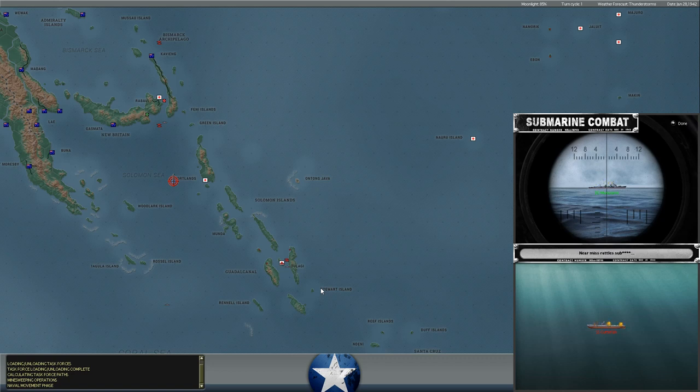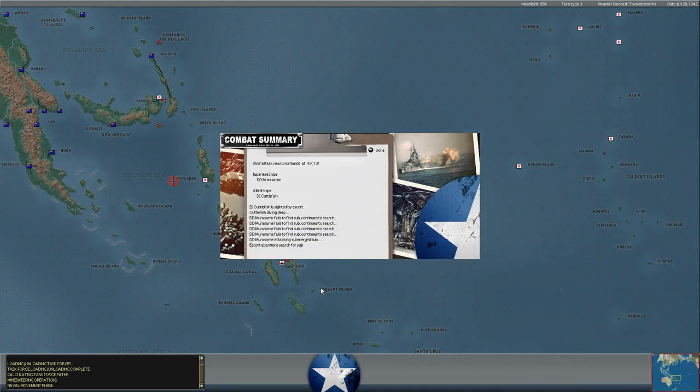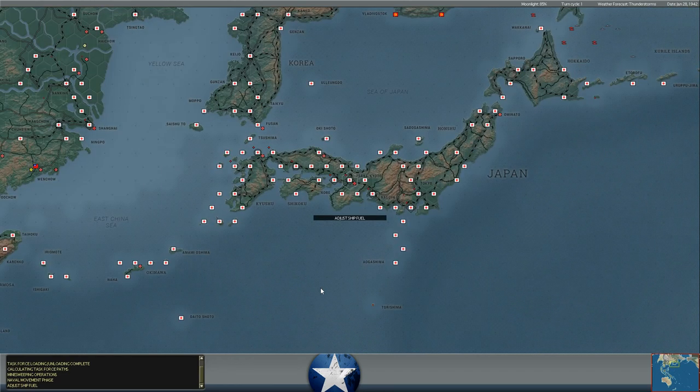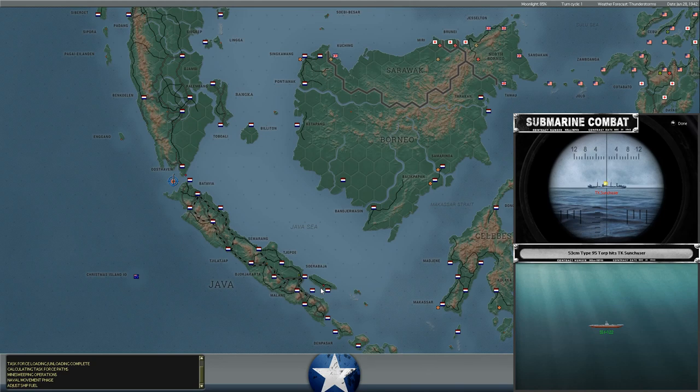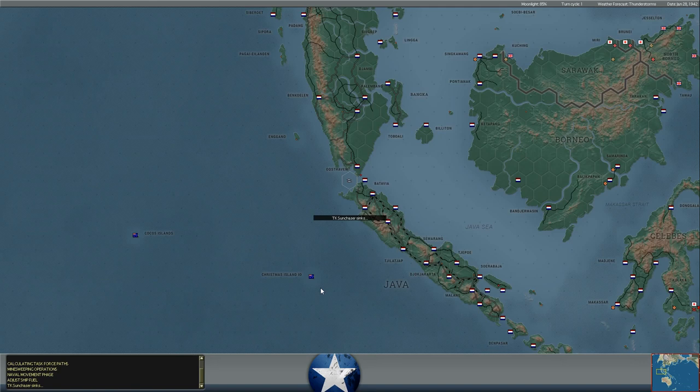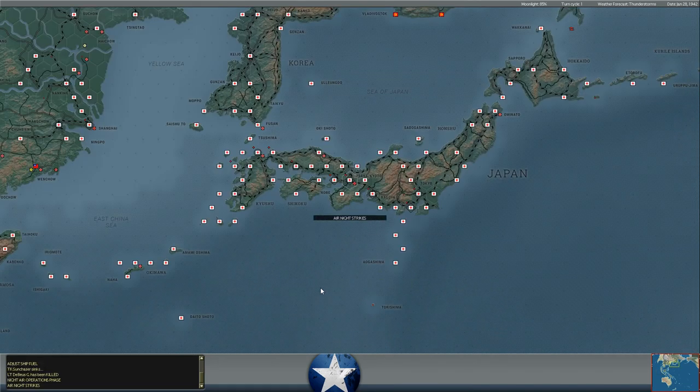The Japanese are launching a serious thrust in the South Pacific. We have been attempting to slow that — we don't have the strength to stop it, but we're at least attempting to slow it. The turn starts off with the depth charging of the SS Cuttlefish — no hits there. Meanwhile, the Japanese are firing torpedoes at the patrol gunboat Sorabaya. Then the tanker Sun Chaser got hit by multiple torpedoes just off the coast of Oosthaven, and she sinks. So we just lost a tanker — I think that's our second tanker lost in our efforts to get oil out of the Dutch East Indies.